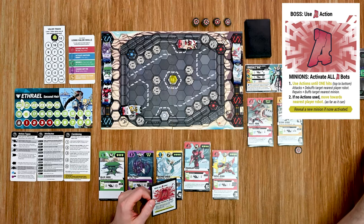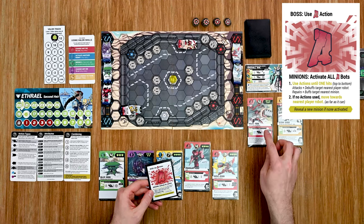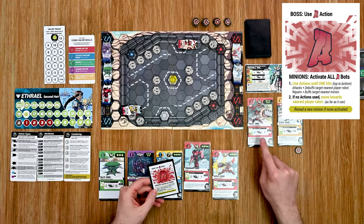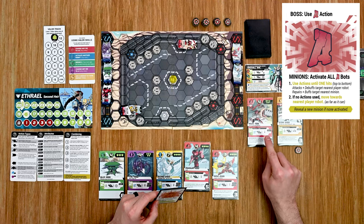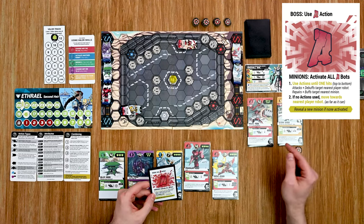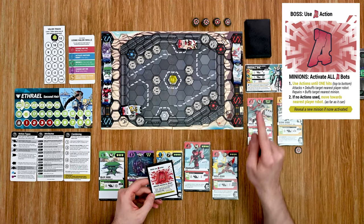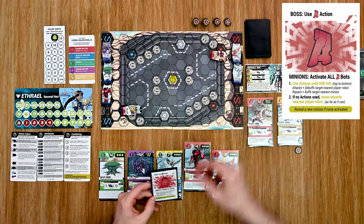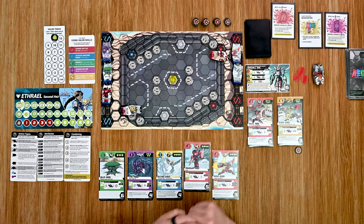Then it moves to the minions — all A minions activate and resolve their attack first if able. The AWE has a range of four but doesn't have range to anything, so it simply moves toward the nearest robot: one, two, three, four spaces. That card is activated and it's back over to us.